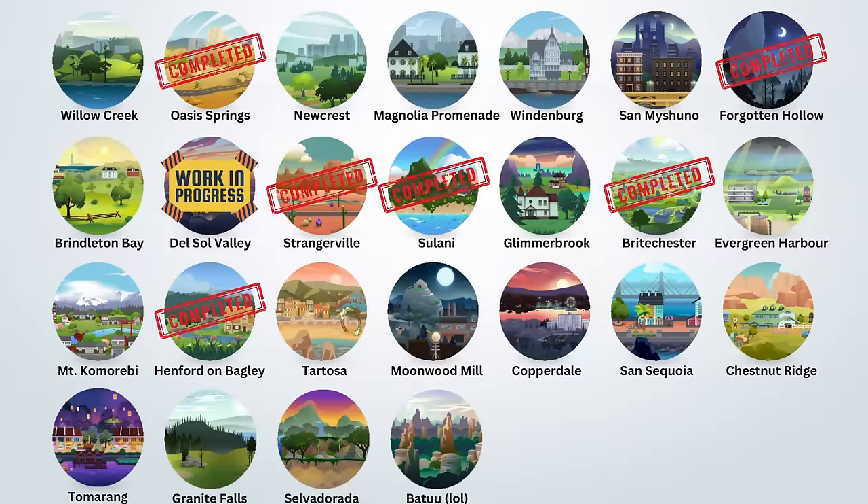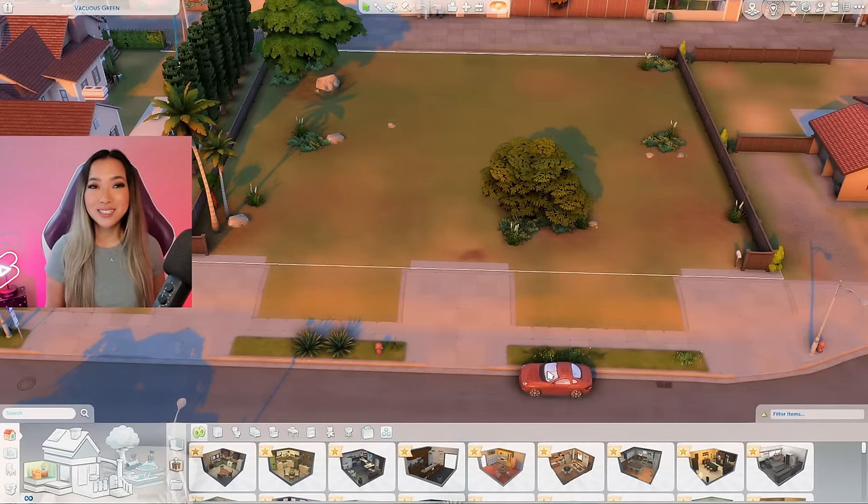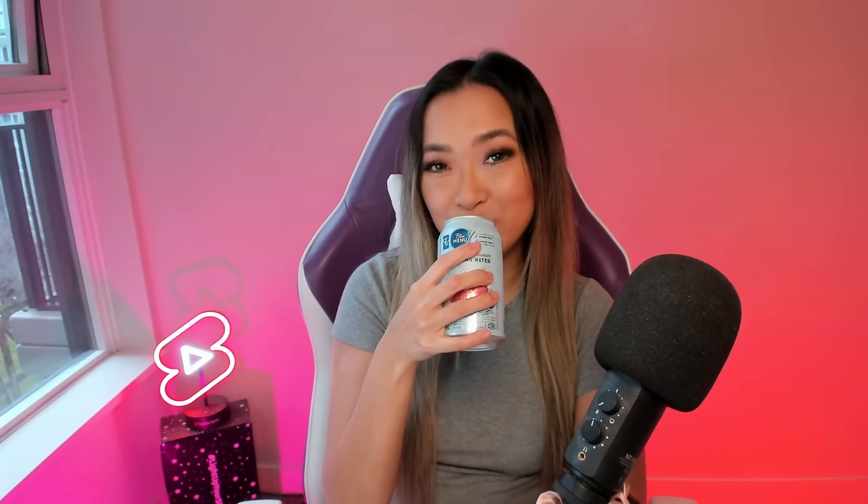I'll have the map up on screen right now to show which worlds we've already done. If this is your first time here, I'll link the entire For Rent playlist down below so you can catch up on the entire series thus far. And with that being said, let's get started on our Del Sol Valley trailer park. But first, don't forget to have your beverage ready — I'm still on the no-name brand sparkling water train. What about you?